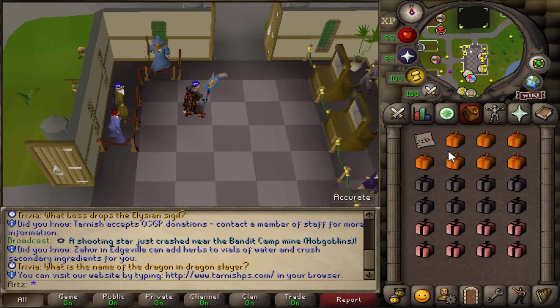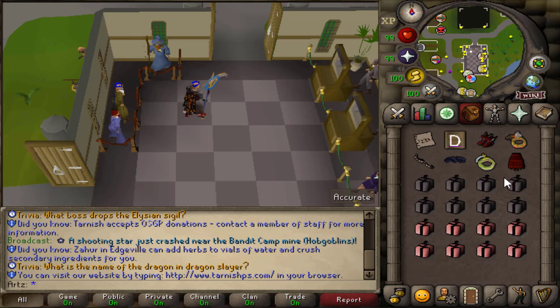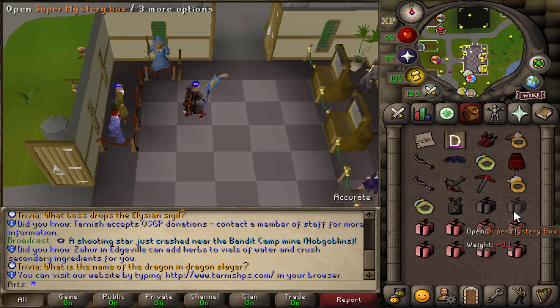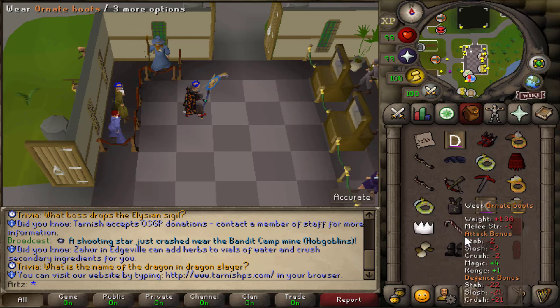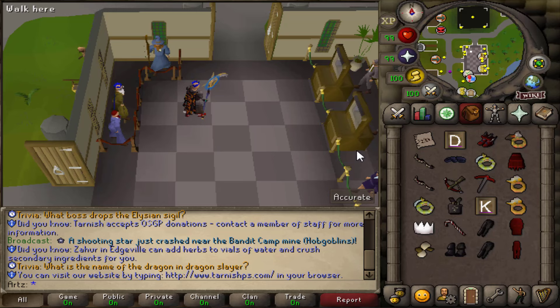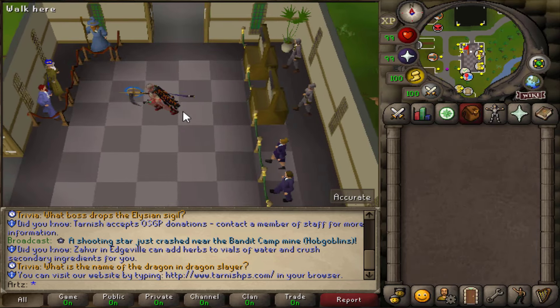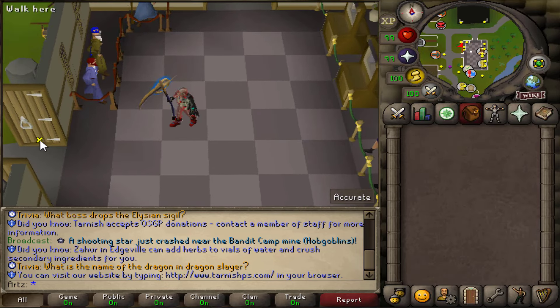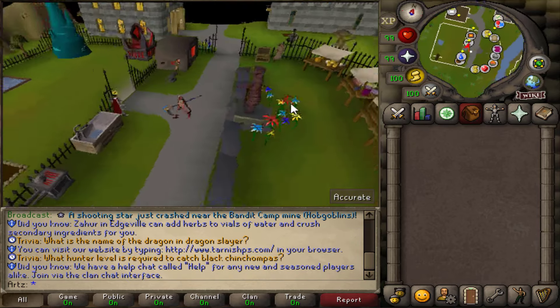Opening the regular mystery box — items can change at any point, just so you know. First one gave an arcane prayer scroll and primordial boots, which is pretty stacked. The super mystery boxes weren't quite as good. For the iron mystery boxes I actually got a party hat in the first box, then a candy cane — genuinely curious about those odds. Opened another inventory and got another party hat. Five more inventories and no party hat though — must have gotten lucky earlier. It is beta, so that's probably why.